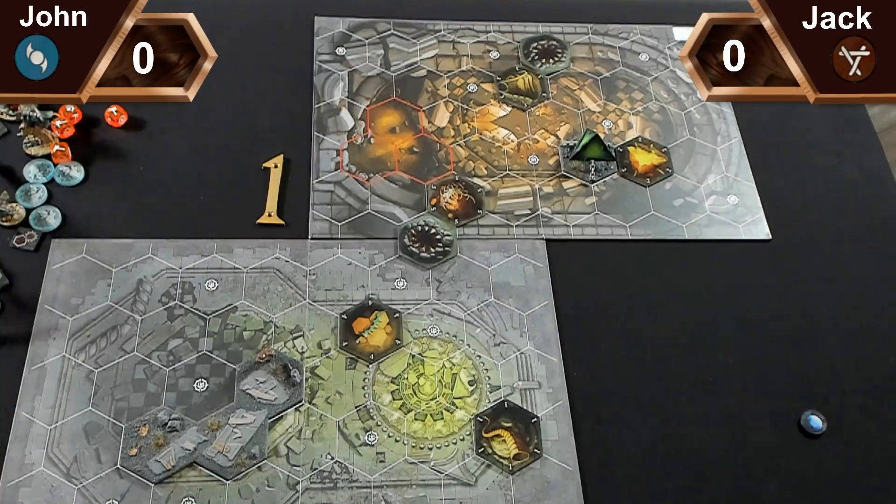Jack's deck is very strong and revolves around quickly racking up glory, running away, and basically denying me scoring glory. We thought it'd be really interesting to show because generally that's quite a tough matchup, and with that board setup it technically should be quite hard for Morgok's Krushas to do well. So without further ado, let's get to the game.